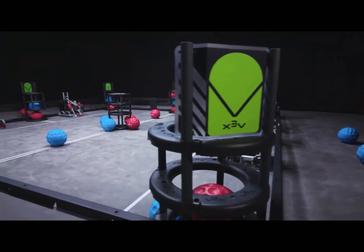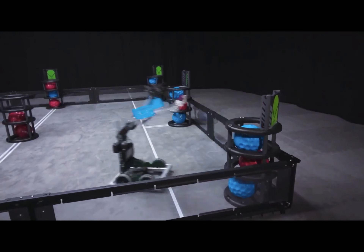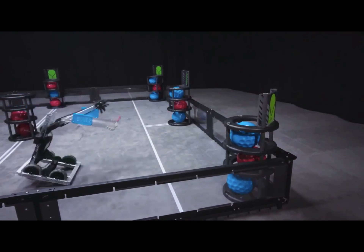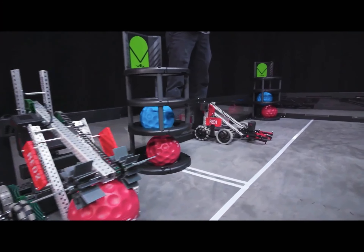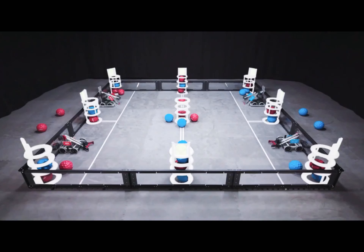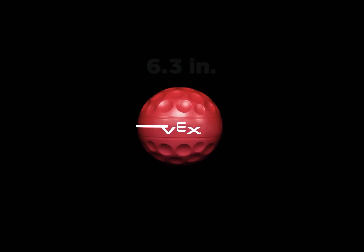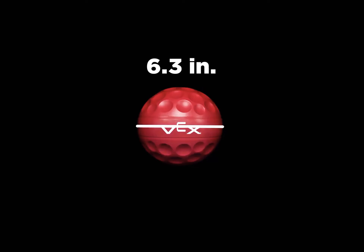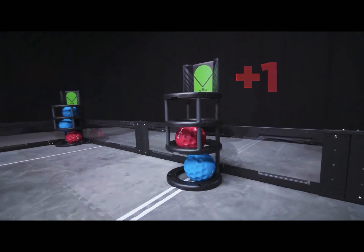The object of the game is to get more points than the other alliance by scoring balls in goals and by connecting rows. The VRC Change-Up field contains 32 balls — 16 red and 16 blue. Each robot starts the match with one of their corresponding balls as a preload. There are nine goals located around the field where balls can be scored. Balls are 6.3 inches in diameter and are worth one point for the corresponding alliance color when scored in a goal.